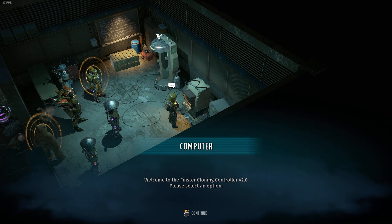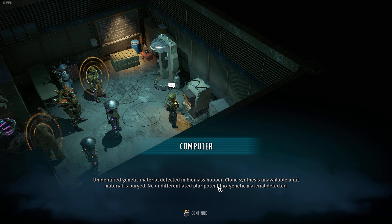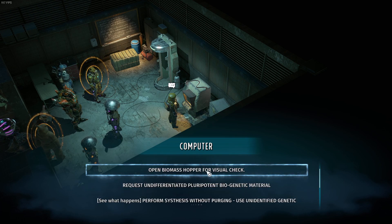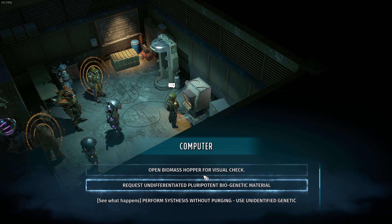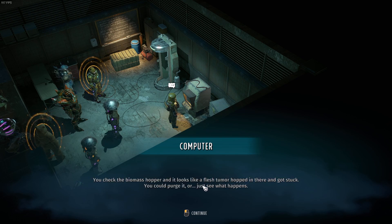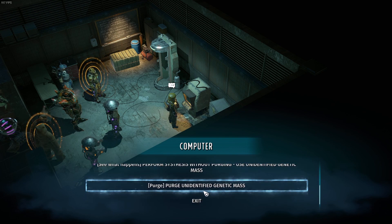Going at the computer — I unlocked the secret room over here, as we've seen in the last episode. Let's check machine status: there is unidentified genetic material. Let's open the biomass hopper for a visual check. We check the biomass hopper and it looks like a flesh tumor hopped in there and got stuck.